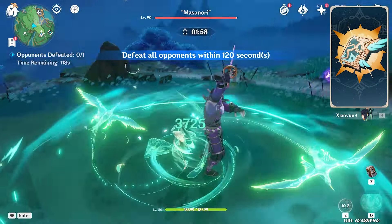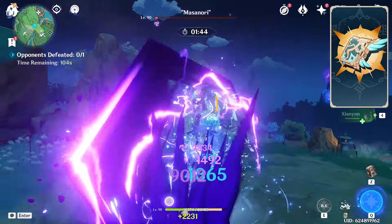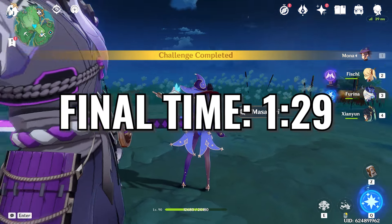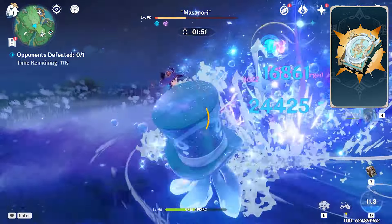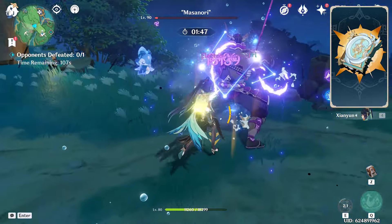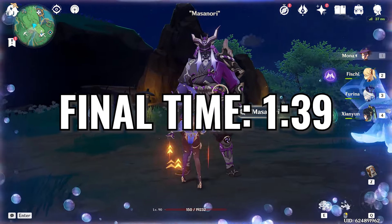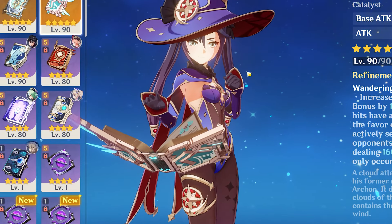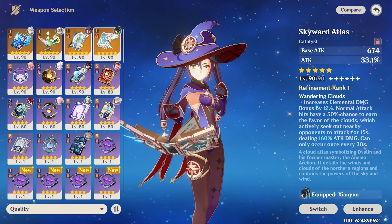To quantify which weapon is better, we're going all out with the team — using all our bursts — and timing how fast we can kill Masinori. Lost Prayer clocked in around 134 seconds. With Skyward Atlas we got through the first phase faster and finished near 147... wait, actually that felt faster. The damage difference between Lost Prayer and Skyward Atlas is pretty incremental, especially since Skyward Atlas's passive doesn't synergize well with Xian Yun.